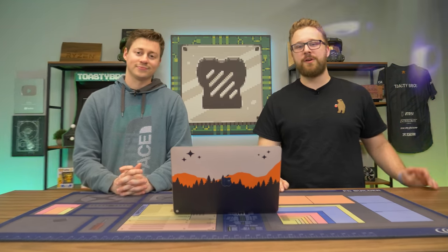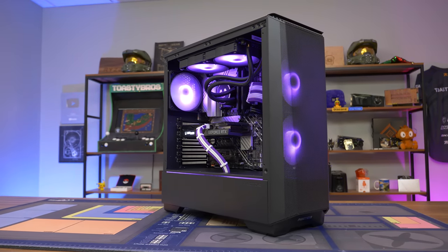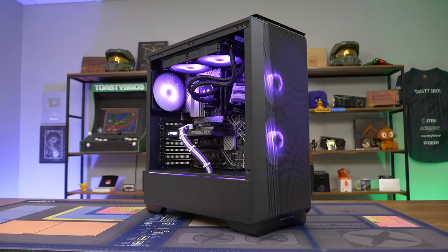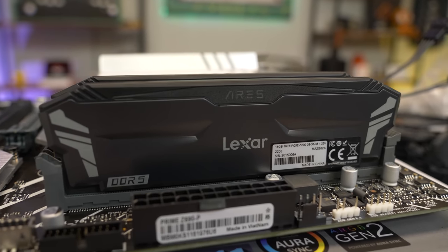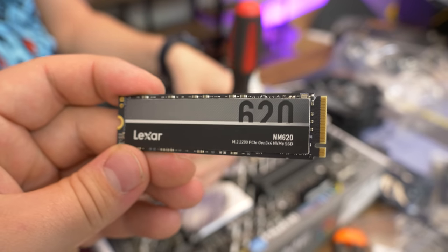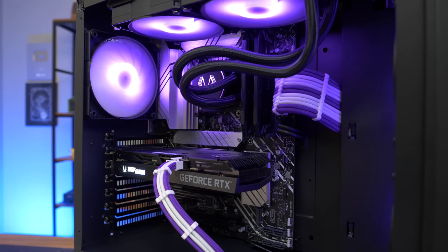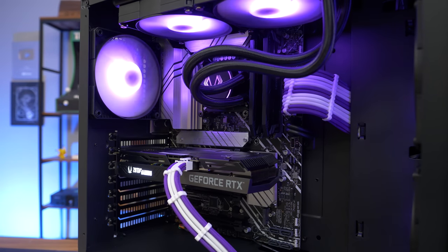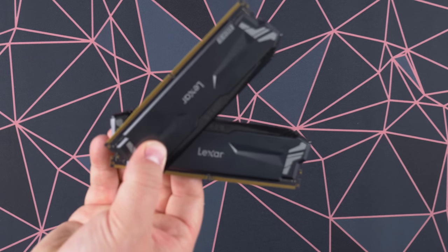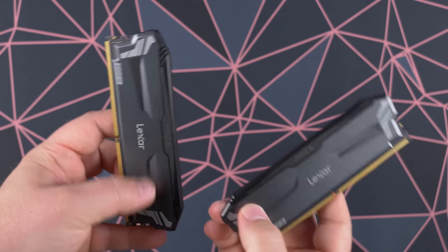But before we dive into looking at some really awesome stuff on Wish, let's hear a word from today's sponsor. Big shout out to Lexar for sponsoring today's video. Unlike Wish, Lexar is the best go-to option for building a gaming PC, whether you're looking for really fast performance RAM like this Ares DDR5 memory that we will be featuring in today's video, and also the Lexar NM620 SSD, which is a very cost-effective 1TB drive. Lexar wanted us to show off their DDR5 memory and how well it performs in the latest titles, along with that NM620 SSD. Definitely check the link down below, and stay tuned for those performance numbers.